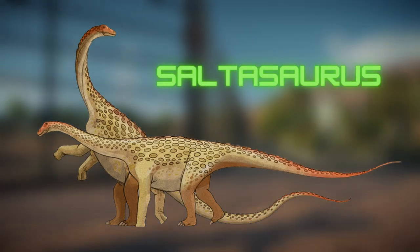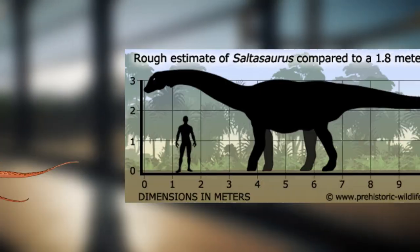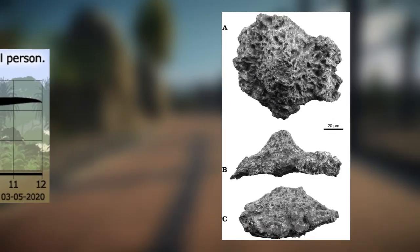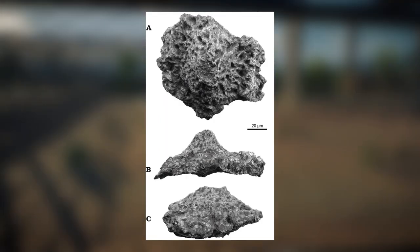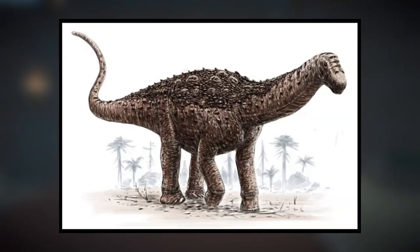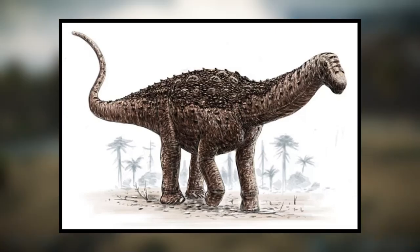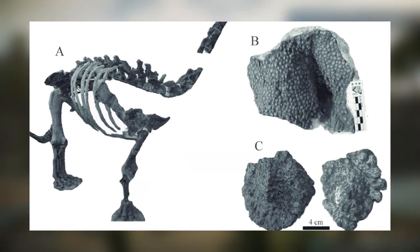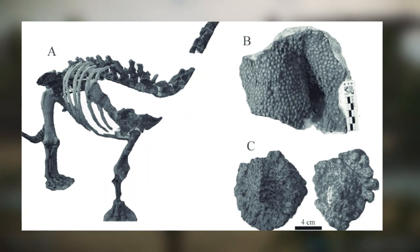Saltasaurus is a sauropod from the late Cretaceous period found in Argentina. For a sauropod, it's fairly small — only around 12 metres long and about twice the height of a human. What makes this small sauropod special is that it's the first sauropod discovered that had bony osteoderm-like armour on its back, making it a genuine armoured sauropod. I think this would be a great addition to Jurassic World Evolution 2, as not only is it a smaller type of sauropod fitting somewhere between Amargasaurus and Diplodocus in terms of size, but the fact that it has armour makes it rather unique. I can imagine it having some cool animations with hunting packs thanks to this armour plating.